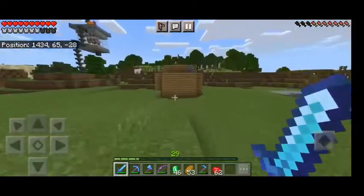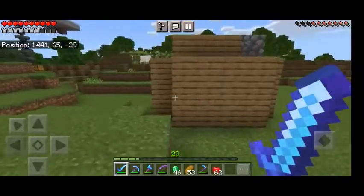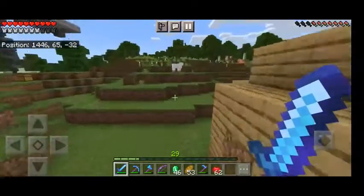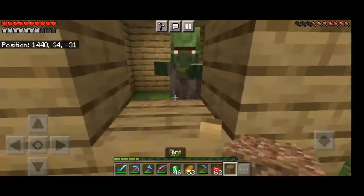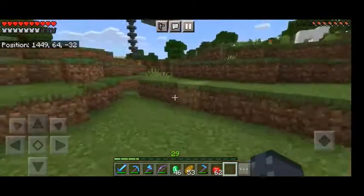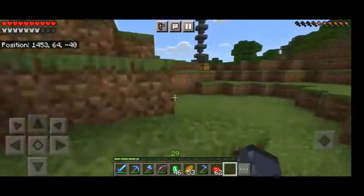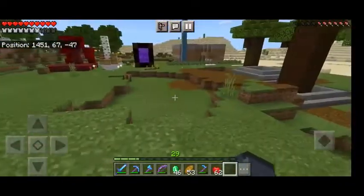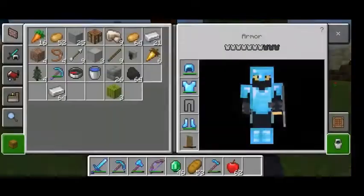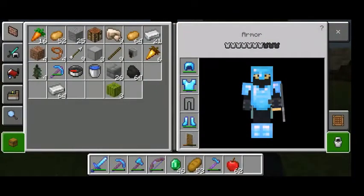Here I've trapped a zombie villager — he's an armorer, as you can see. He was a good lad; at first he gave me a little bit of shoes. And you'll be surprised to know how much diamonds I've mined in this survival world — actually it's two. Only two. Those two are used in an enchanting table I've set up in this mob farm.